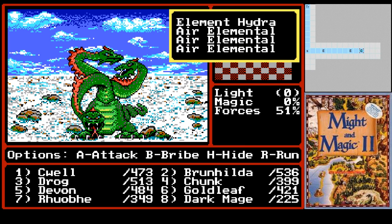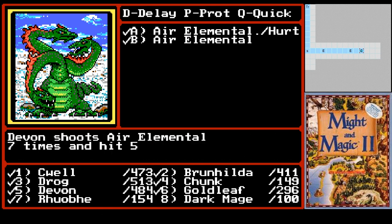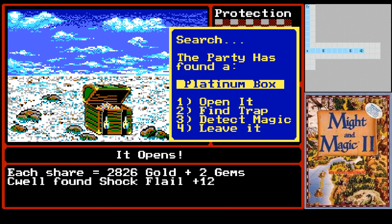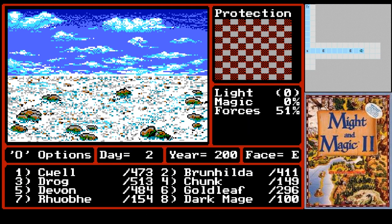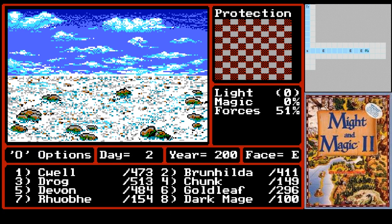These guys are just dropping like 15,000 gold, so that's why I'm not looting. We'll just auto-attack through this — we don't even need to implode these guys. This one has a shock foil plus 12 — of course it's evil. And we found the air talon, so let's get the heck out of here. That was purely happenstance. I do not know where these things are.